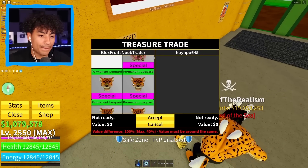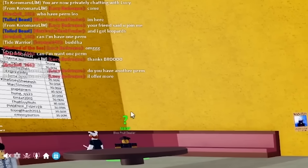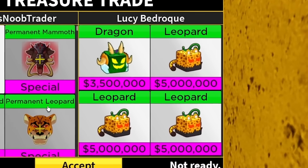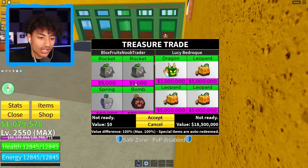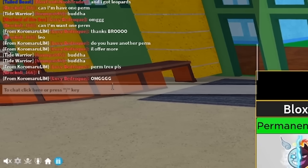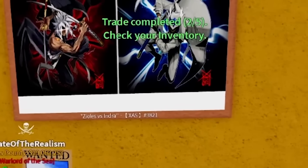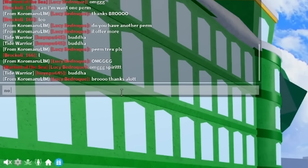Next guy shows venom, phoenix, spider — I'm going to have to cancel that. He says 'do you have another perm? I'll offer more.' I actually do! He already owns permanent Buddha and permanent mammoth. Permanent spirit? That's all I got buddy. He immediately readied up and said OMG! This was a video for trading permanent leopard but we're trading a permanent spirit as well — 18 million and trade completed! He says 'OMG spirit' and is using spirit right now. He says 'bro thanks a lot' — no problemo man.